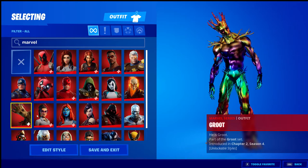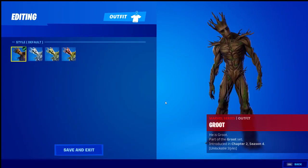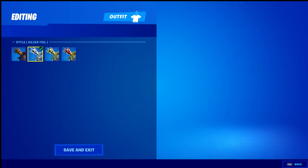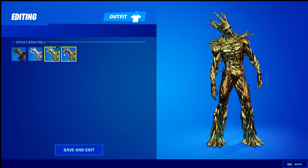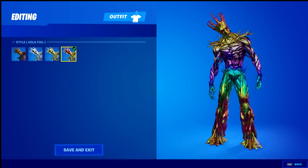Moving on we have Groot. I'll go over all of the edit styles. We have just the standard Groot which I really like, then the silver foil, the gold Groot, and the hollow foil Groot.